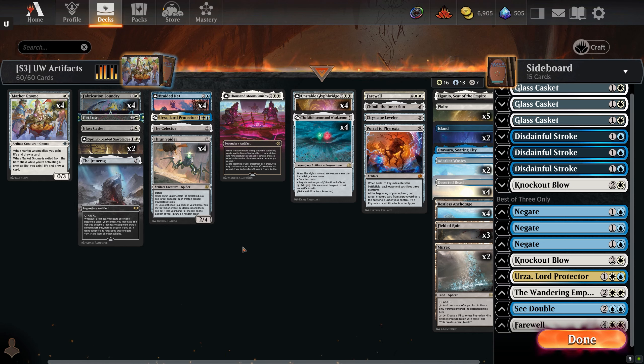Hi everybody and welcome back to the channel! Today we'll be playing Blue and White Artifacts again. I was really impressed by the deck yesterday and I wanted to try it out more, especially to see how it fares against some of the aggro matchups in the meta. I added one Thran Spider and took out one Thousand Moonsmithie to better improve the consistency. With that being said, let's get into some games, and don't forget to like and subscribe.